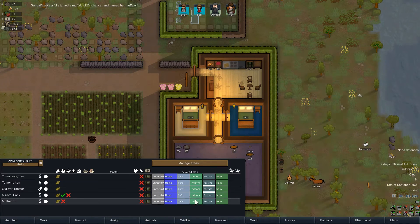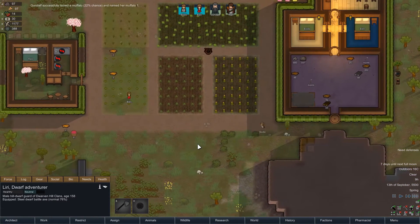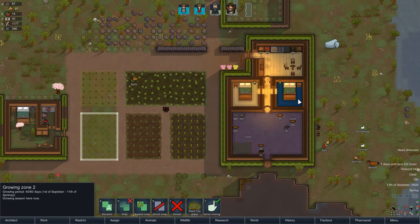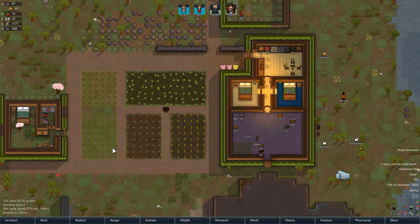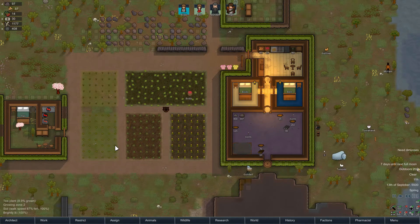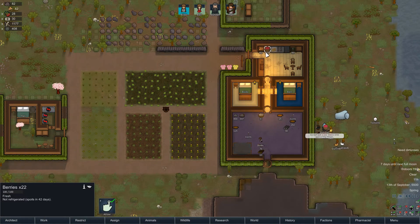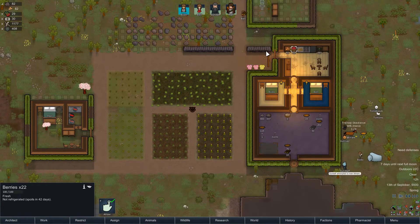We've managed to tame a muffalo. Now we have ourselves a little pack animal that we can work with. We're finishing up our coffee here, though it does occur to me maybe it might have been more useful if I had instead grown some hops so we can get some beer going. I'm noticing a bit of lag — that's troublesome. Do I have anything running in the background eating up my processing power? Maybe I just have too many mods. Need to do some upgrades to the old CPU or something.